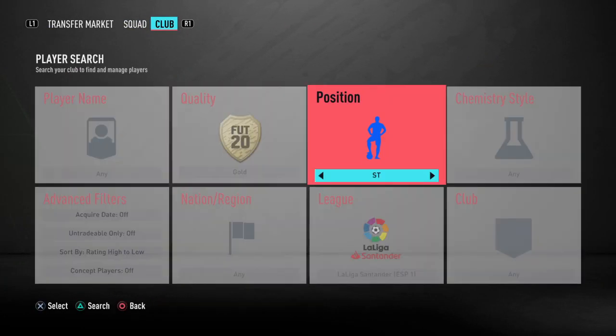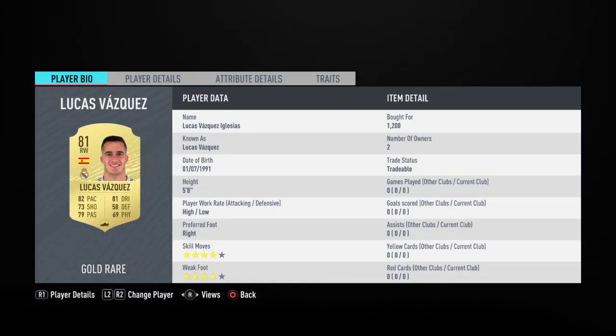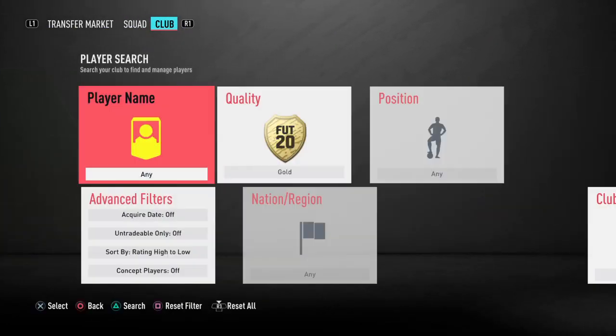Going up to our right winger now — that is going to be Lucas Vazquez Iglesias, just 1.2k for him on a buy now, which I think is pretty good.